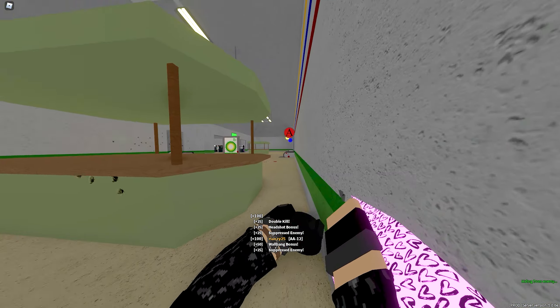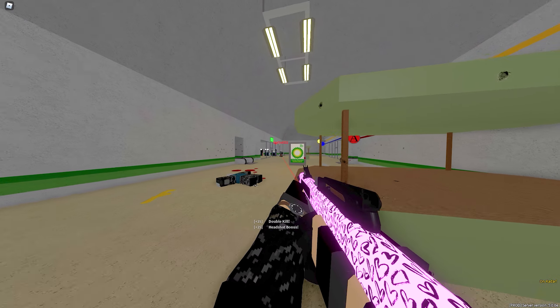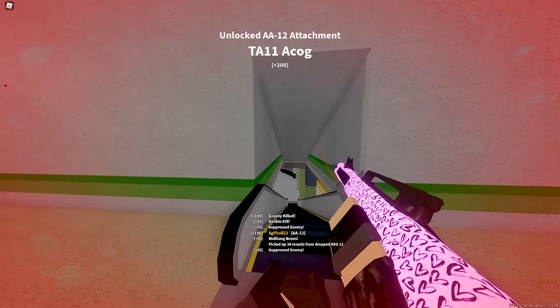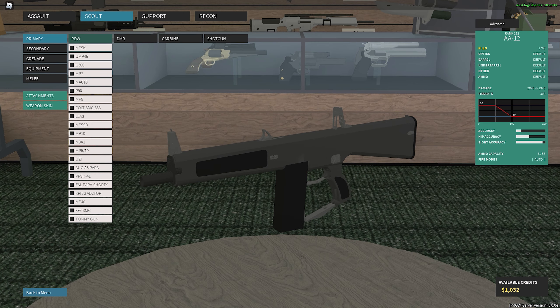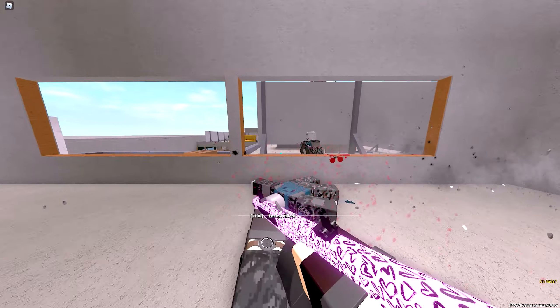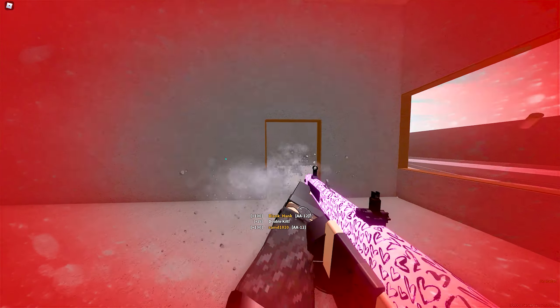And today, I'm going to be showing you guys how to get kicked from a server on Phantom Forces. Step one: you gotta buy the AA-12 of course. Nothing gets a server more riled up than folks dropping like flies because of this shotgun.